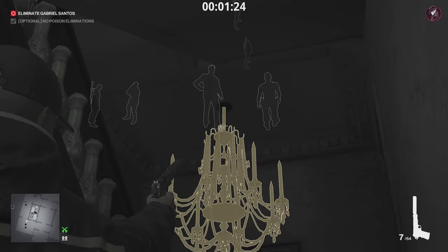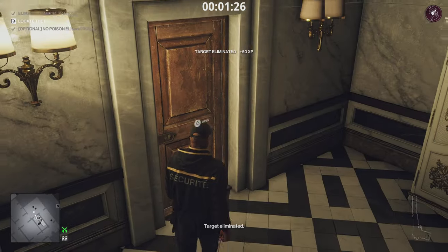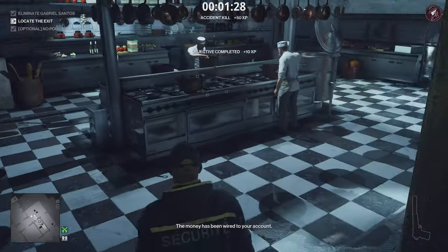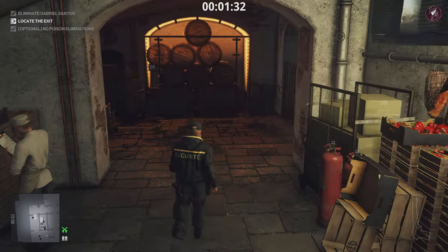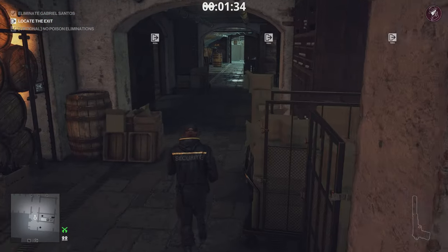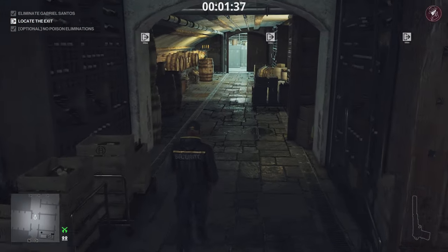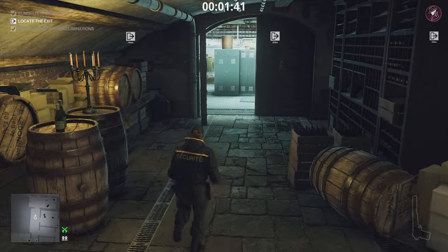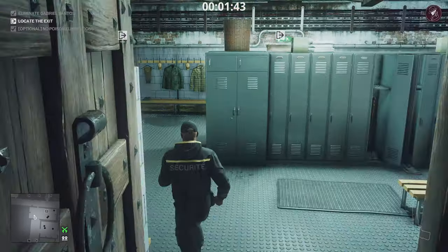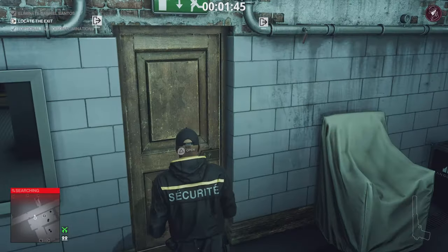Once the target is aware of the coin, shoot the chandelier — it's going to drop on his head. We can then head to an exit. That's an accident kill, so even though the body is found, it will still retain our Silent Assassin rating because it was an accident kill — that's how it works. There was also an enforcer in the kitchen; you just need to be wary of him as well.